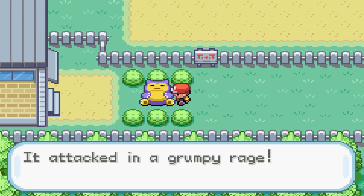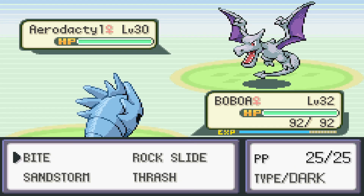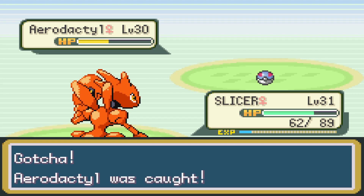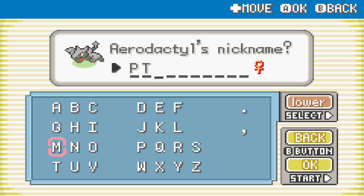After losing Lairon, we decide to go for the Snorlax encounter to add something to the team. It turns out to be an Aerodactyl at level 30. Aerodactyl has given me a lot of trouble in the past, so I knew it was going to be a good Pokemon for us. We capture it and name him Pteranodon as a joke - which was kind of funny but also idiotic.